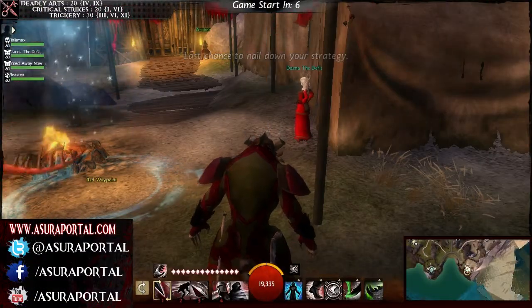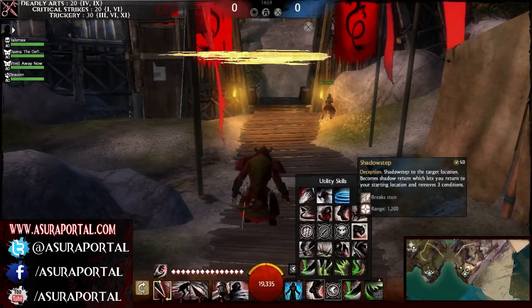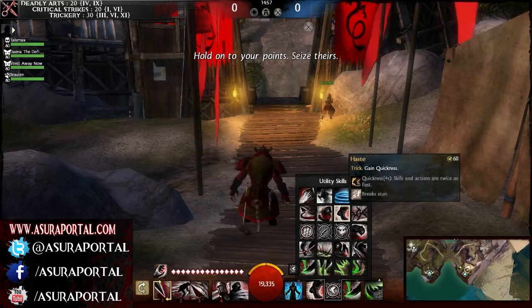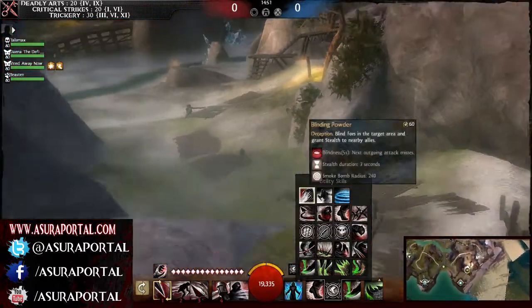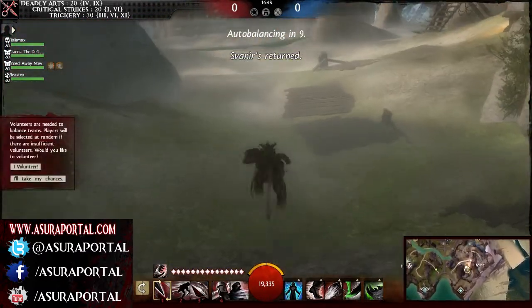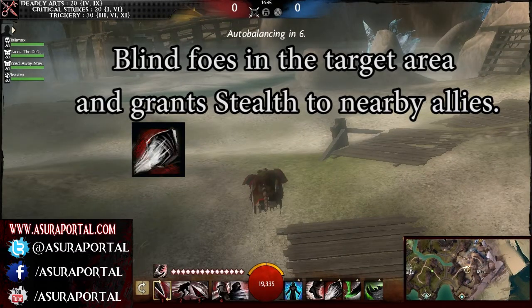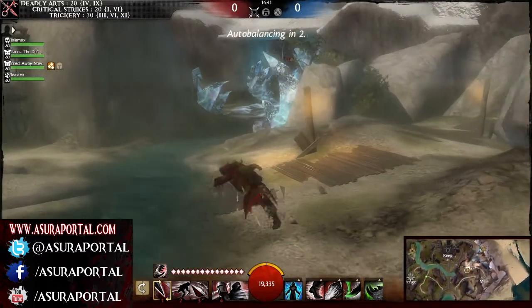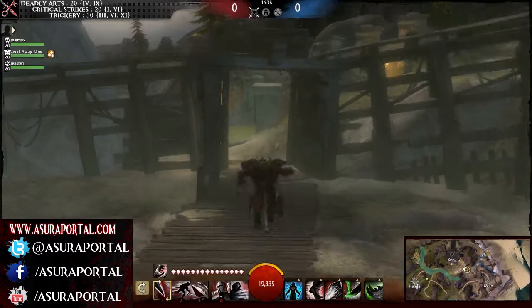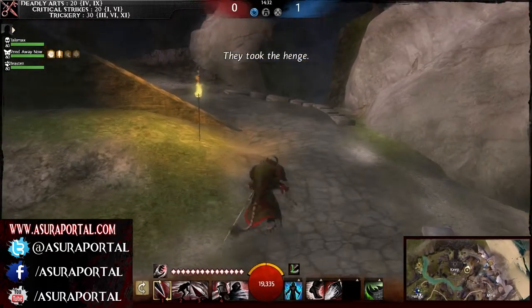Starting off, you can see my spec or trait tree up in the left-hand corner there. I'm switching a couple abilities around just to do some extra testing — this is Beta Weekend Event number two, so a lot of this is still testing. Blinding Powder is very useful: it blinds foes in the targeted area and grants stealth to nearby allies. You can actually fire arrows and projectiles through it and they will gain the blinding effect and spread that to other foes — just like walls of fire or anything similar.